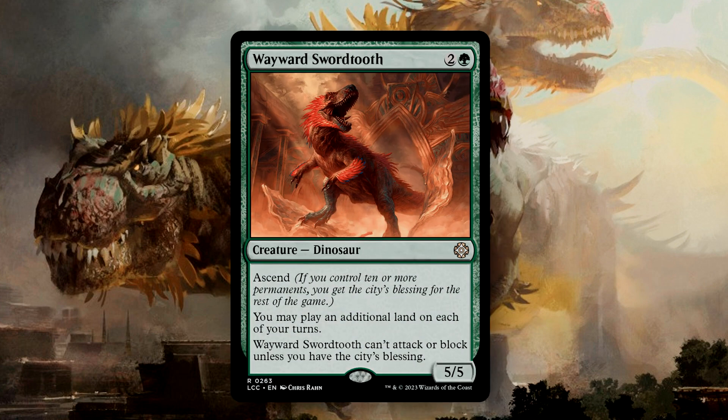Wayward Swordtooth is a 5/5 for 3 mana with Ascend. You can play an additional land on each of your turns, which is much-needed ramp. The only drawback is you're only able to attack or block with the Swordtooth if you have the City's Blessing. The Ascend mechanic will give you the City's Blessing for the remainder of the game once you've achieved 10 or more permanents on your battlefield, and you do not lose the City's Blessing should you drop below 10.